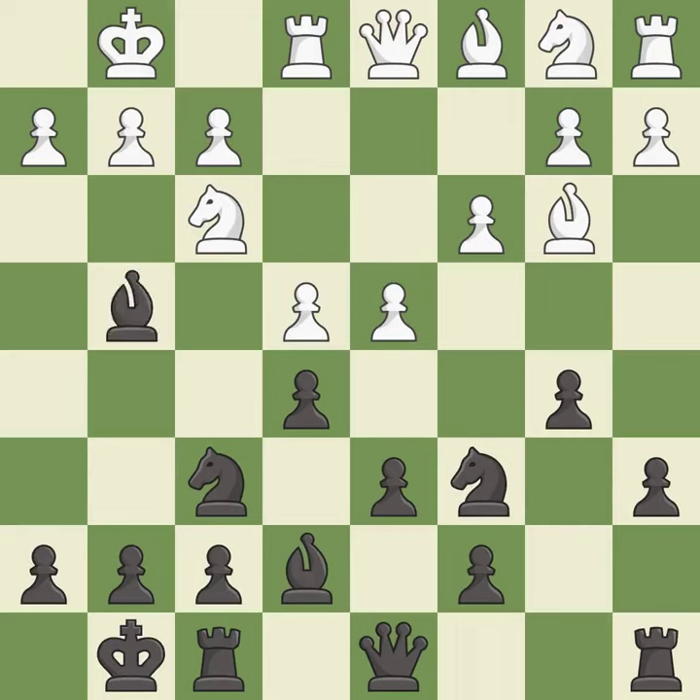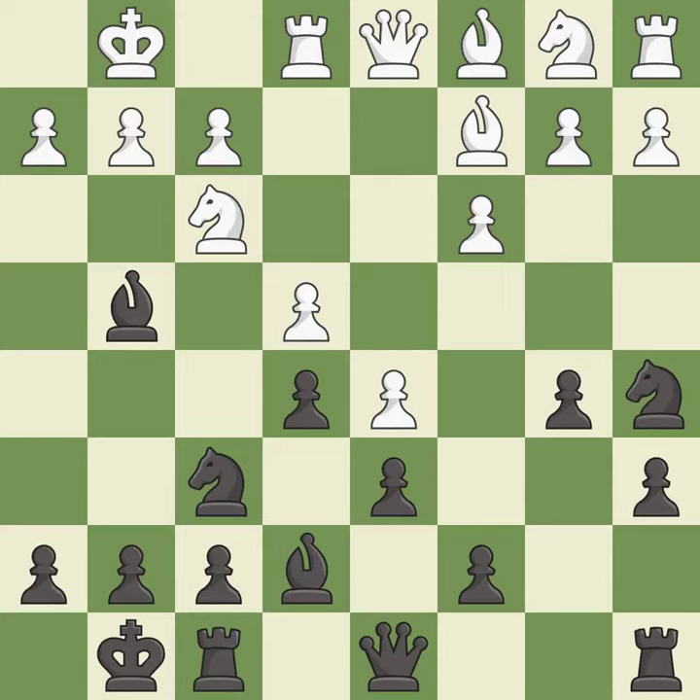Bg4 develops the bishop and pins the knight on f3. This kicks an opposing knight, putting it on a safer square. This moves the bishop to a better location, allowing it to control more squares.